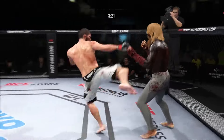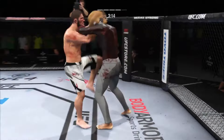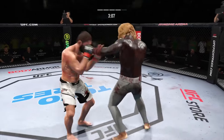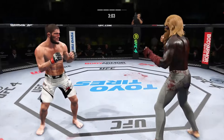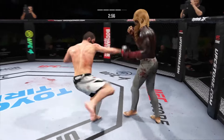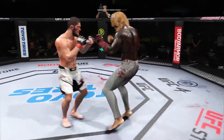He closes the distance, gets the single collar tie. Beautiful leg kick thrown. Hook to the head by Nurmagomedov. He's just got a great feel for the striking realm — the timing is on point, doing a great job of mixing everything up. We talked about that reach advantage — great job using his length. Big shots being landed on both sides. What a punch. Again, they clinch.